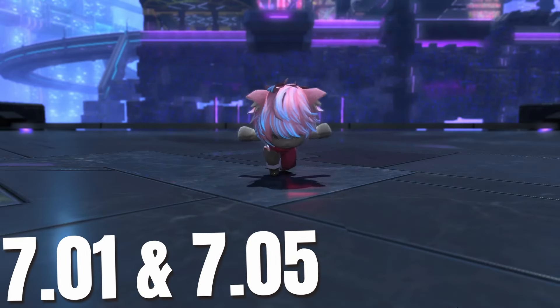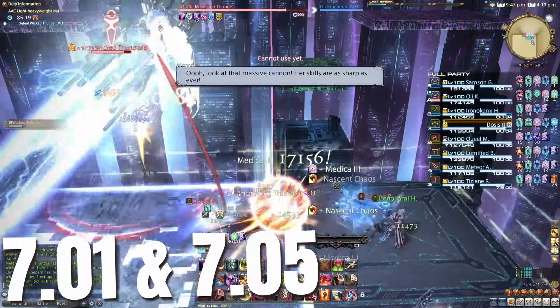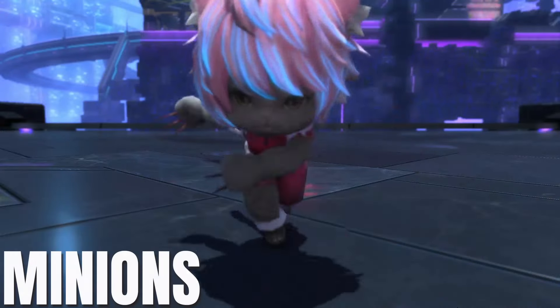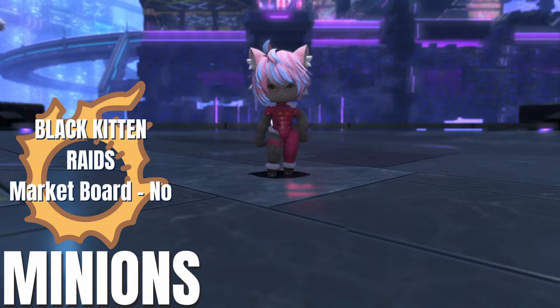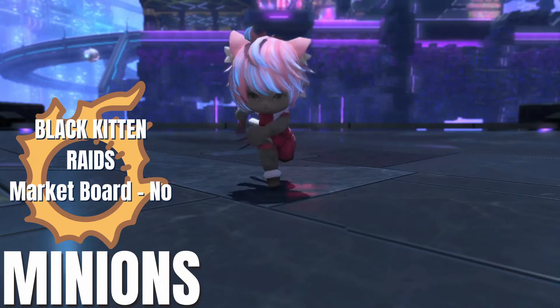Here we'll quickly catch up on all Bounties, Minions, and Collectibles added in patch 7.01 and 7.05. First, Minions — two added. First, the Black Kitten, available from both Normal and Savage versions of the Arcadian M4 Final Raid.